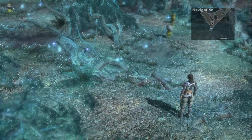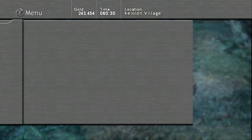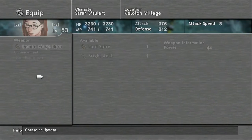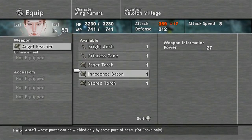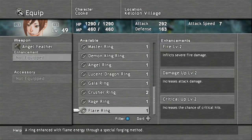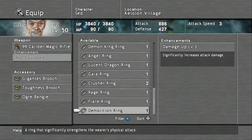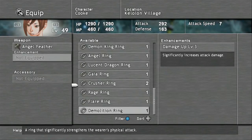Upon entering the village, you will learn of a tournament that's taking place, and it looks like Cook is going to enter it. So go ahead and equip Cook with her strongest weapon that we have — the Angel Feather. You might also want to put a good ring on her as well; I'll go ahead and put the Demolition Ring onto her.